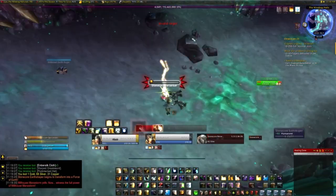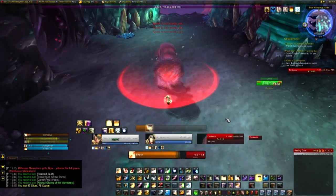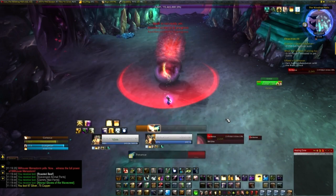You can then run through and annihilate everything on your way to Slabhide. Kill him, and then take the portal back to the start. Run out, reset all instances, and run back in to do it again.